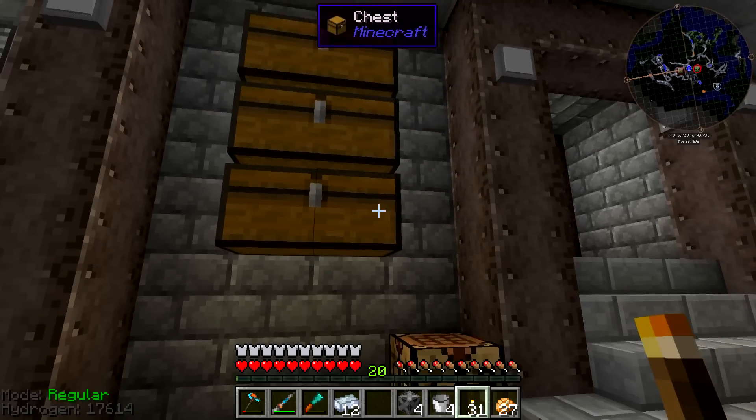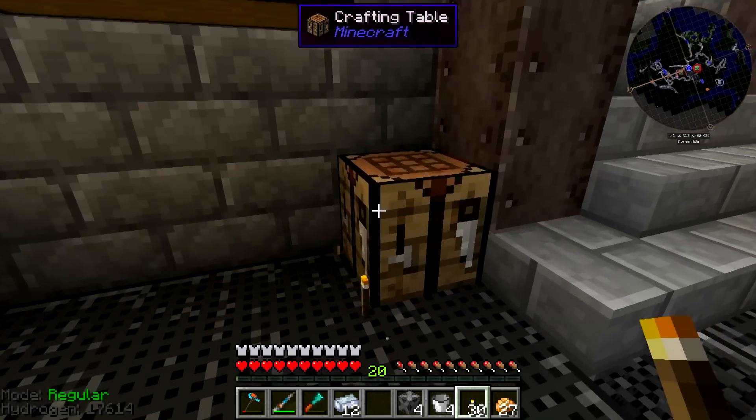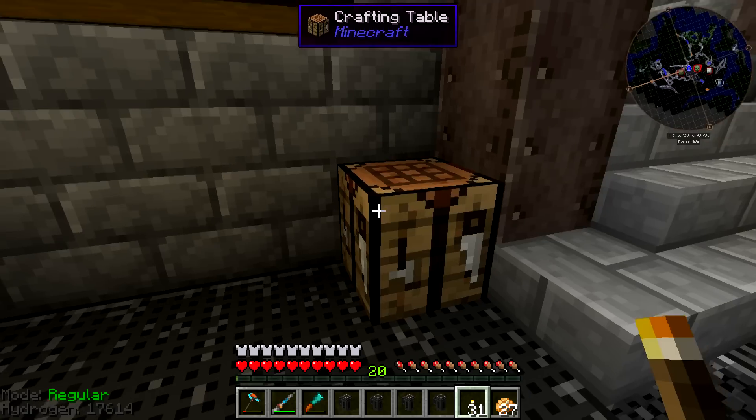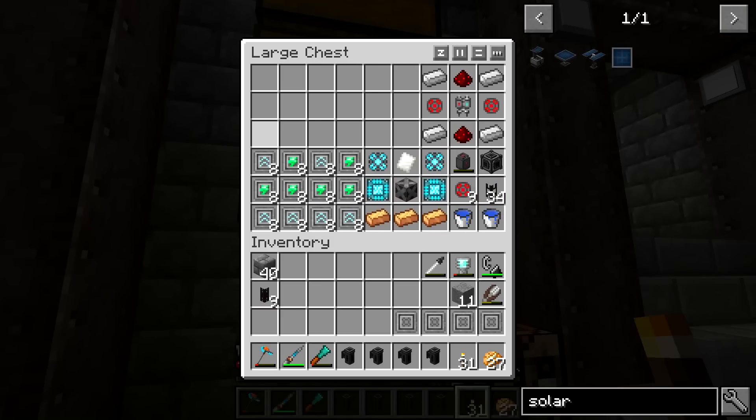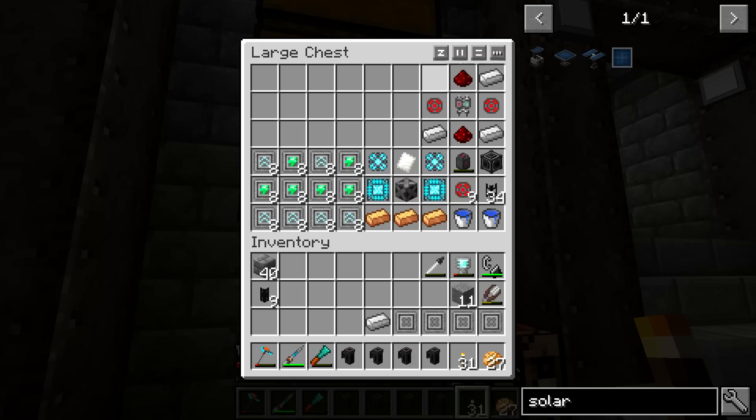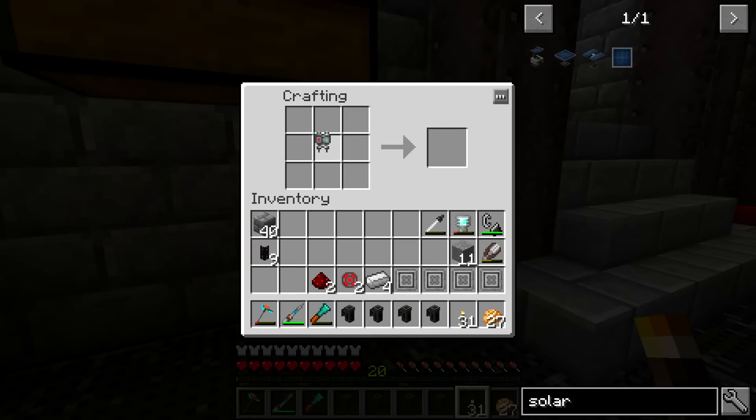We're going to be making four pumps, and I actually forgot we already have the stuff for the pumps in our inventory, so we can quickly throw that in. It's actually relatively cheap to get this setup done. The pumps are going to use a fair bit of power especially when you throw all the upgrades in there. We're just going to be crafting another electrolytic separator, and that's where we're going to be putting the heavy water.